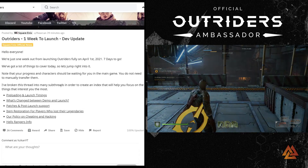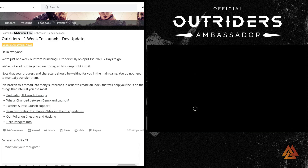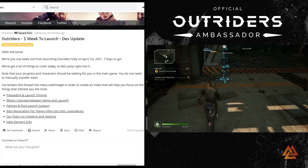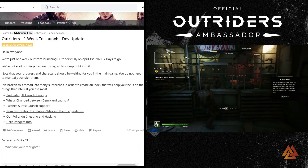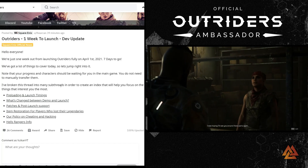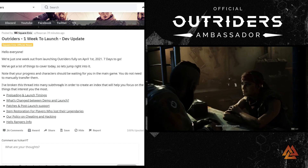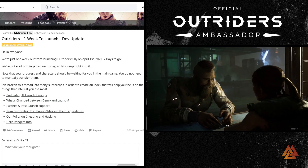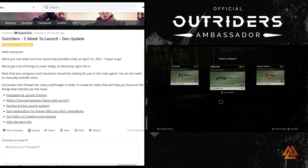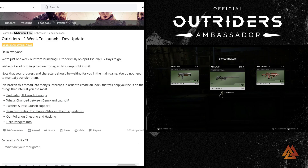That wraps up this dev update. We covered preloading and launch timings, what's changing between demo and launch, patches and post-launch support, item restoration for lost legendaries, the cheating and hacking policy, and the Hell's Rangers DLC info. The full update link is in the description. Coming up: tips and tricks for launch including inventory management, status ailments, day-one priorities, and how to get through the campaign efficiently into end game. Let me know what you think in the comments — thanks for the support, this has been Vulcan!